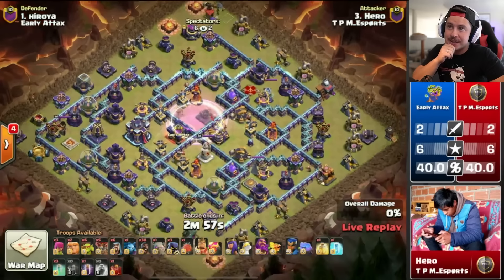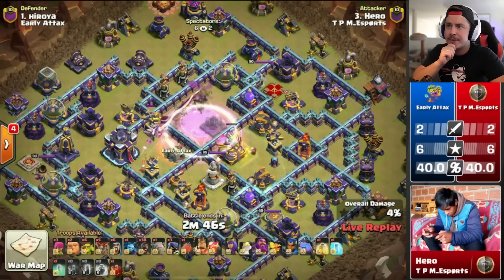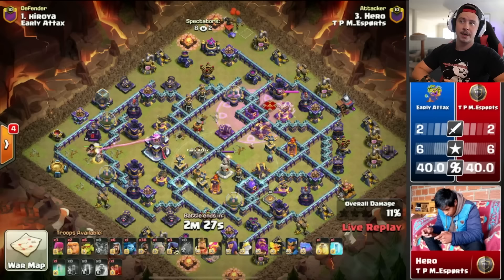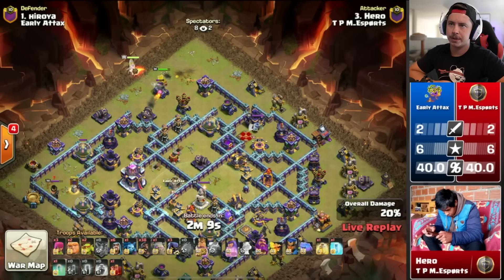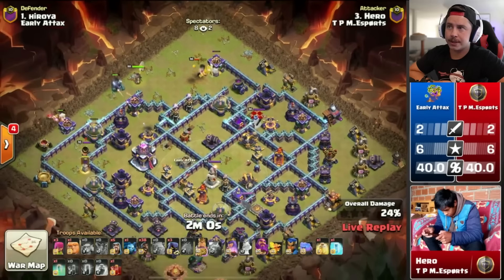Hero is in for TPM with some skeleton donut action and a bat spell. He gets the CC building down, the inferno tower down, the eagle artillery — a perfect start. Battle blimp on the left side — yetis with no spells invested take out the monolith, damage the barbarian king a little, and pick up a couple more defenses. Good start. Barbarian King at twelve o'clock. Sneaky goblin is in — he's got 38 hog riders, one golem, a skeleton spell, and a healing spell for the hogs. He's bringing the golem with the queen so she can go all the way to the town hall.